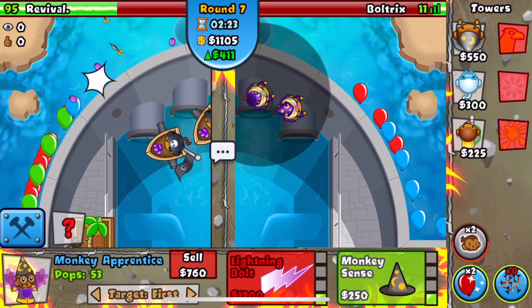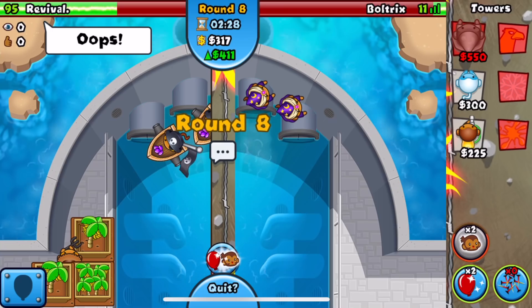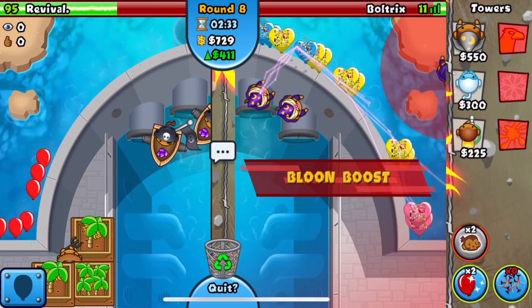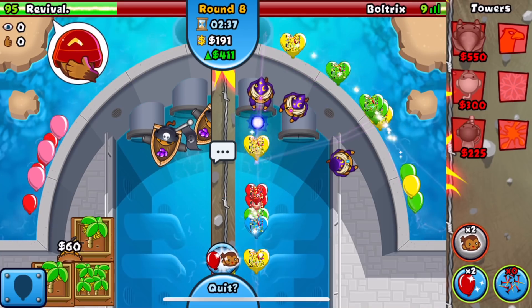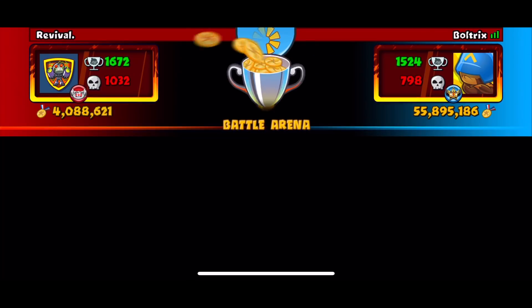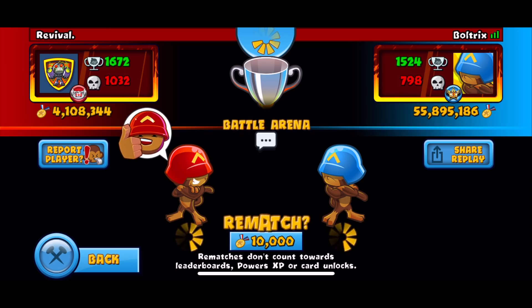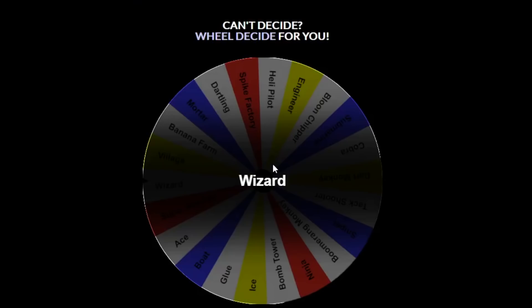He's probably gonna come at us with a rush on round eight. We have 400 eco which is a good thing, but here comes the regen rush and we're dead - literally dead if we can't boost. We lose. A very unfortunate map for a strategy like that - GGs nonetheless. Let's go back to the wheel.